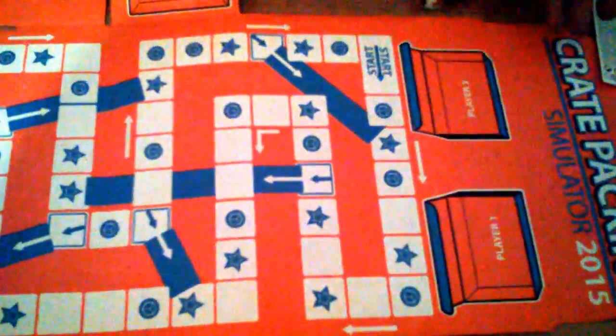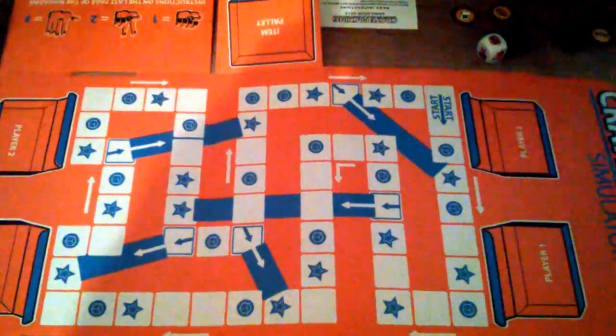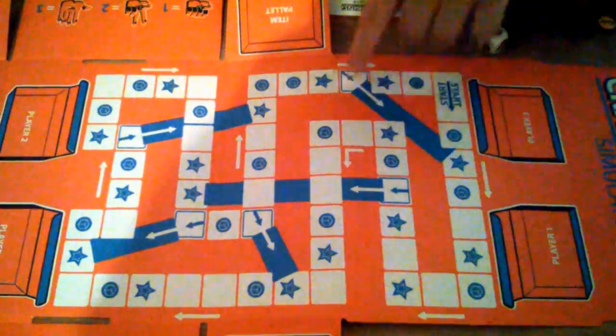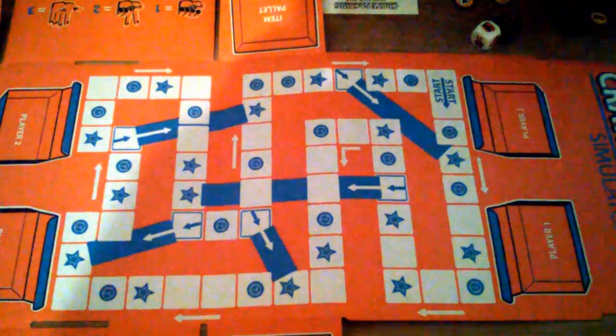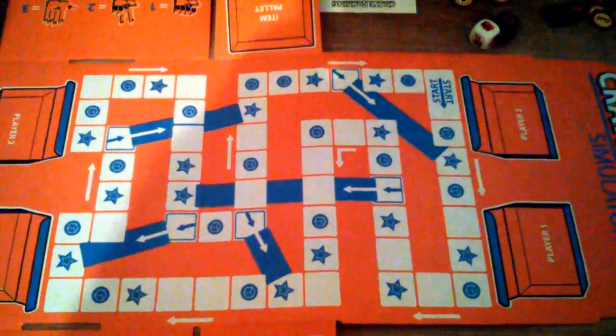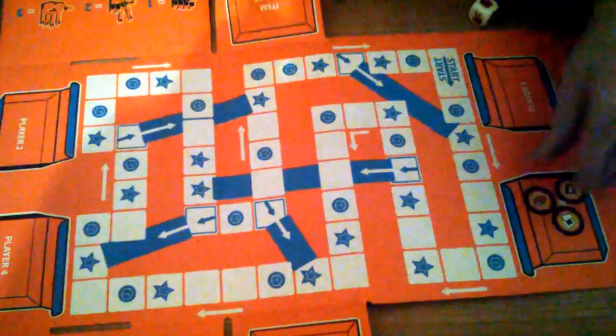As you can see, the game board has boxes for four players and you have to follow from the start in the direction of the arrows. When you land on a star you can pick one item, and when you land on a circle you have to battle against another player. The first player to get all items in their crate is the winner. So that is all for this month's loot crate — thank you for watching, and bye bye! See you next time.